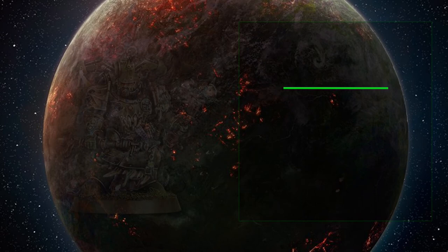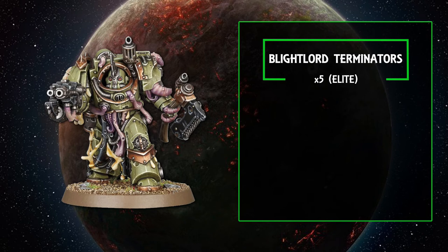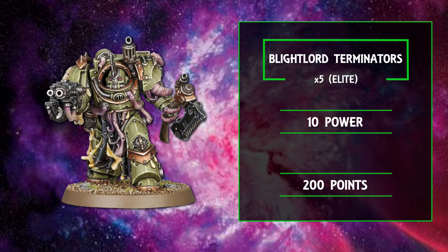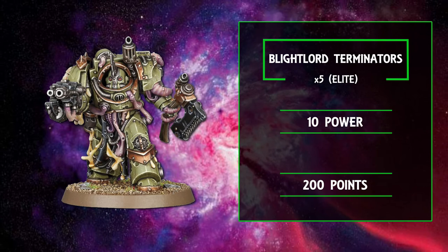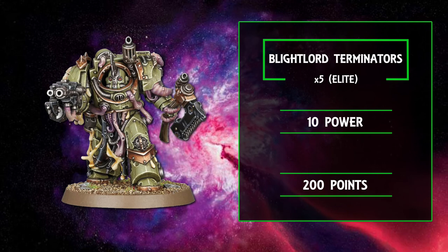We then move to a unit of iconic eliteness: a unit of five Blightlord Terminators — better terminators than your average bear. Rocking the expected toughness five but also an improved four-up save over their Adeptus Astartes cousins. Alongside their Disgustingly Resilient, plague weaponry, and overall package, they are very difficult to take down and can pepper enemies from medium range, but really do most of their work in close combat. Like most terminator units, they have a fairly flexible suite of available wargear upgrades for every five models in the unit.